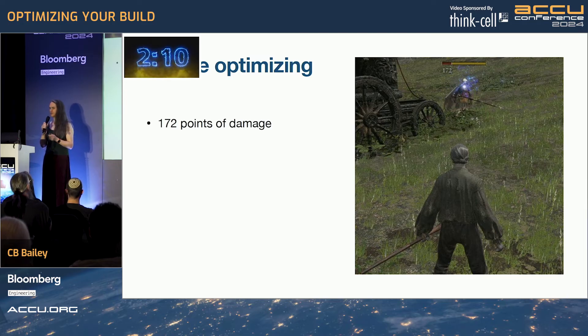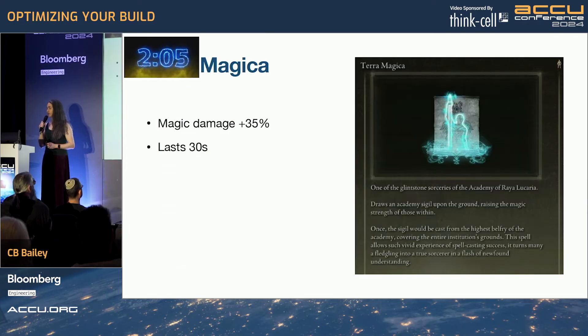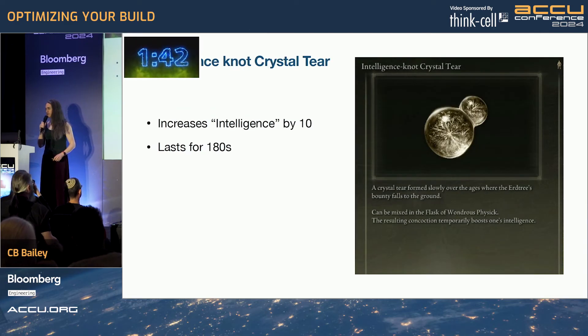So how can we make things better for our character? Here are a few ways. First things we can do is we can get the spell Terra Magica, which will boost our magic damage by 35% and last 30 seconds. You can get it easily from one of the next areas. One problem: this requires more intelligence — which is one of your character's stats — than you start with to cast. However, there's a solution. You can get a flask of wondrous physic and pop in an intelligence knot crystal tear, which will allow you to boost your intelligence and cast the previous spell.